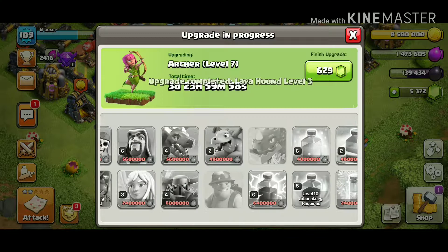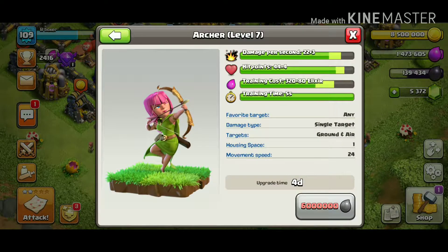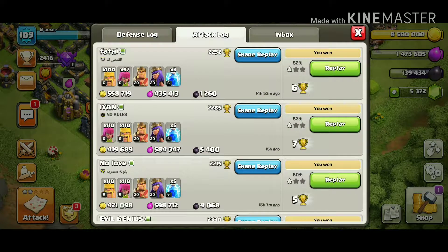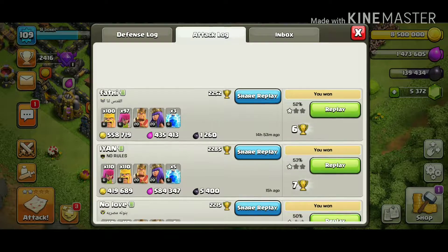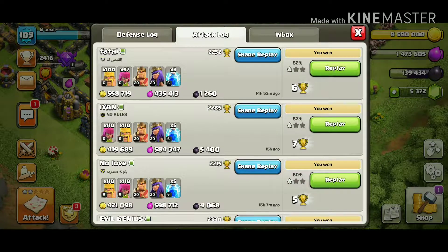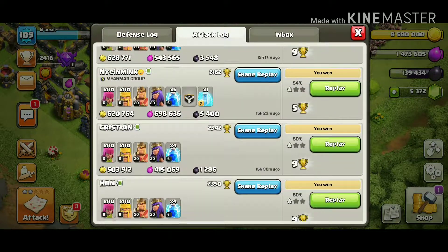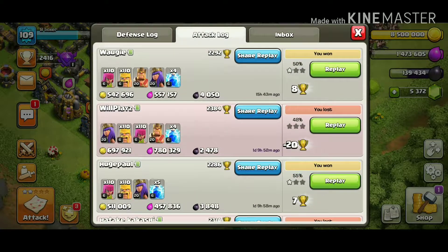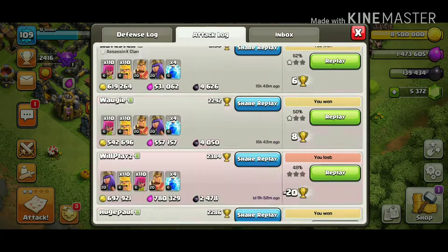You might be thinking why is this guy upgrading his archers? That's because if you look at my attack log, all I do is attack with archers and barbarians — that's how I get loot. If you're watching this thinking wow this guy is good at looting, don't worry, I'm going to do a full video soon on how to get loot.